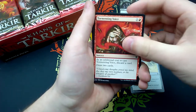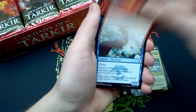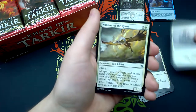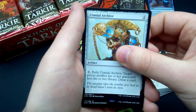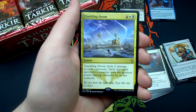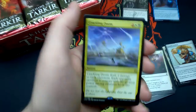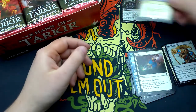Second booster: Temur Banner, Tormenting Voice, Throttle, Archer's Parapet, Snowhorn Rider, Act of Treason, Jeskai Wind Scout, Defiant Strike, Embodiment of Spring, Crackling Doom is our rare — which is Mardu. It's an instant: Crackling Doom deals 2 damage to each opponent; each opponent sacrifices a creature with the greatest power among creatures they control. Probably more useful in commander or multiplayer magic.